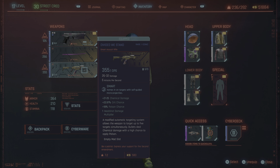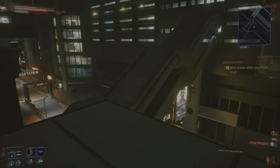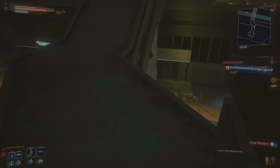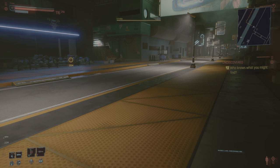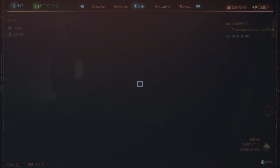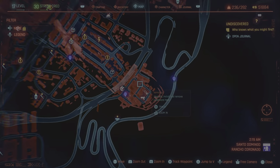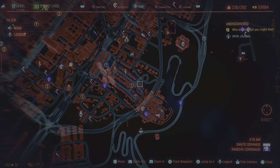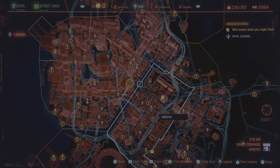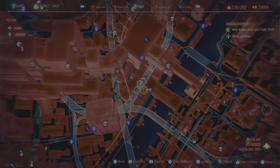Pretty decent. Normally I have no business being in a high-level area — like I said, I'm doing some experimenting. So for 'Divided We Stand,' to get that one, you come over here on this building across from the ripper dock.